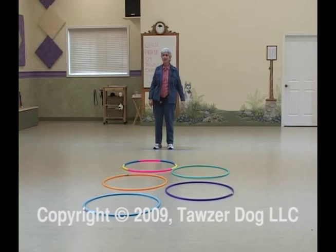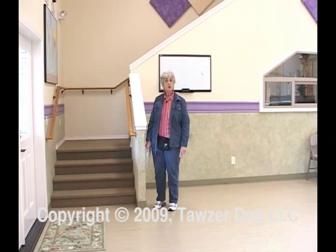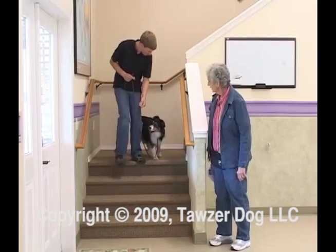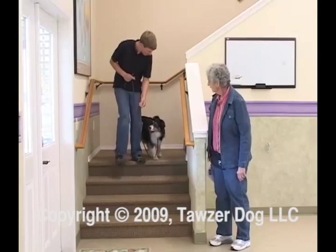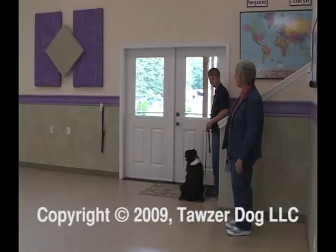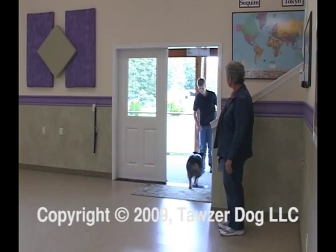I'm going to call Daniel and Holly over to do a couple of example stations. Let's go — up and down the steps, loose leash. Good girl, very nice. Turn around and come on back. Good for her. Next station — have her sit. Tell her she's a good girl. Next station, Daniel. You ready for the door? Stay. Come on. Good girl. That's nice. Good for you. Okay, let's go on over to the office now.